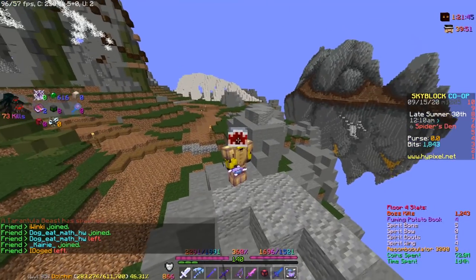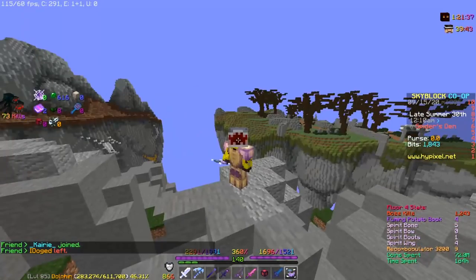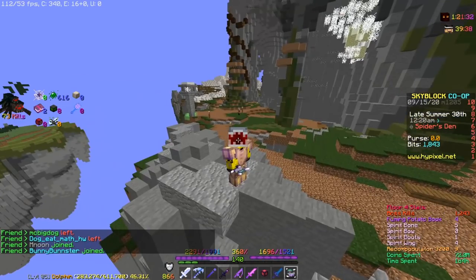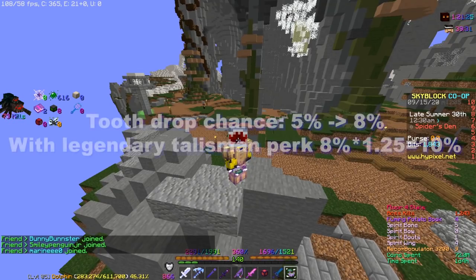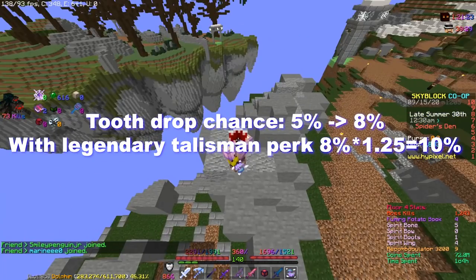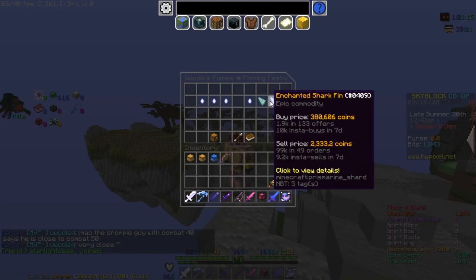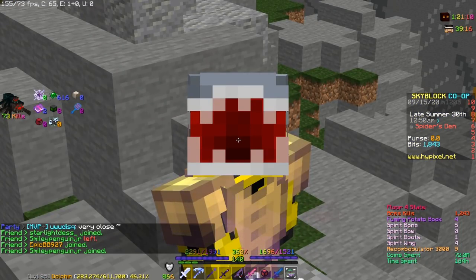The sixth secret change is that they increased the chance of getting shark tooth from 5% to 8%. If you have the talisman, it multiplies by that percentage. For example, with a legendary talisman, it's 8 times 1.25 — that's the new chance. You get a higher chance to get teeth now, and you can also sell the teeth at the bazaar for a decent amount of money. It's way easier to get teeth now.